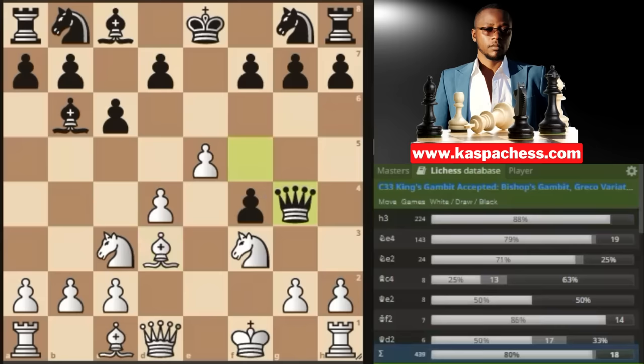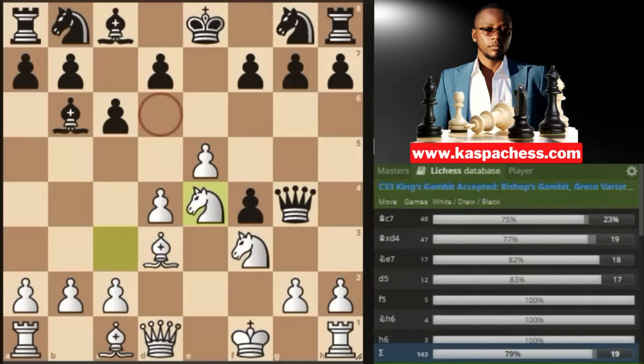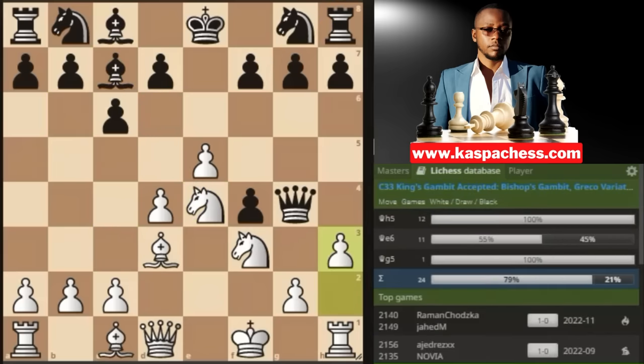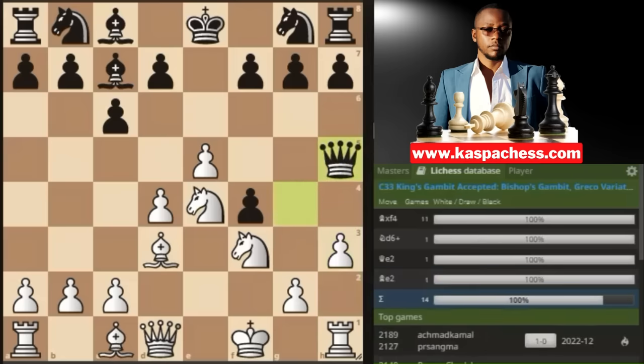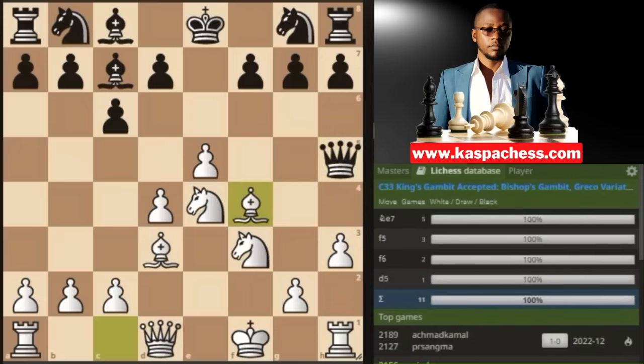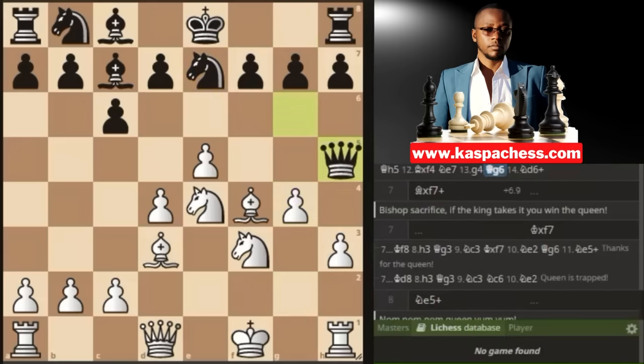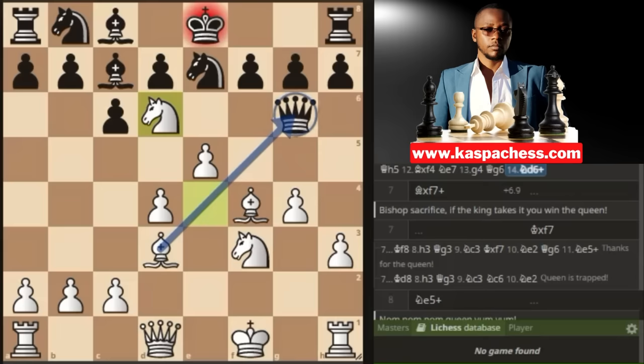Queen g4, and now you go knight e4. You can see the weak squares black just created. Most opponents play queen c7 to stop knight f6 check. You then play pawn to h3, attacking the queen. They mostly play queen h5, after which you take the f4 pawn. Knight e7 by black prepares to castle. Or you can go pawn to g4, attacking the black queen. After queen g6 by black, you play knight d6 check, which is also a discovery on the black queen. That's one little trap in this line.